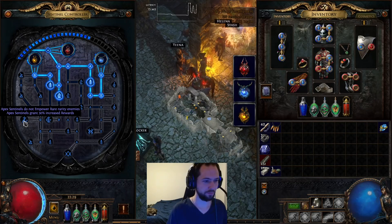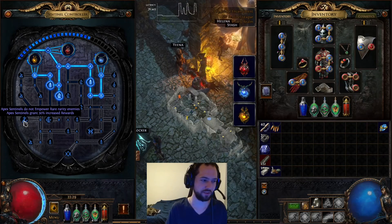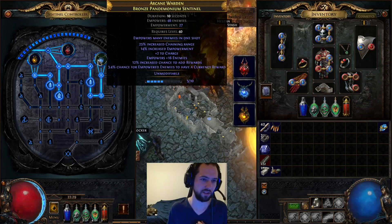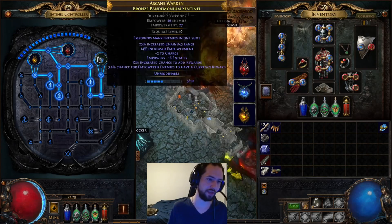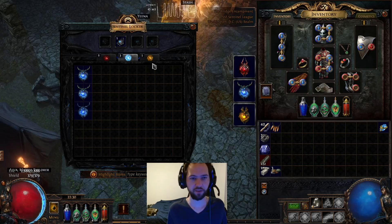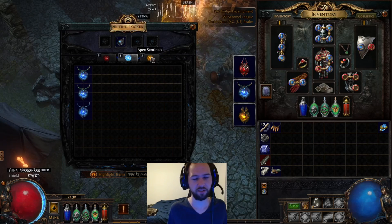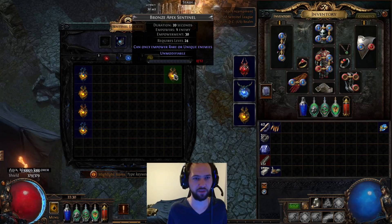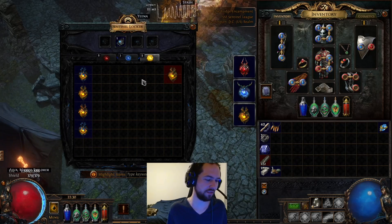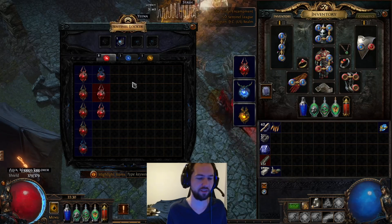In my experience, I've used them on a lot of the act bosses and a lot of rares, and I've not once got anything worth mentioning. I have got stuff — a lot of chaos and other things — from using the Stalker and Pandemonium on just normal magic or rare monsters. The Apex Sentinels aren't the only ones that can be used on rare monsters; you can actually use the other two on them as well. So I don't really see the point in using Apex at all, especially since they make things so much harder relative to what you get.